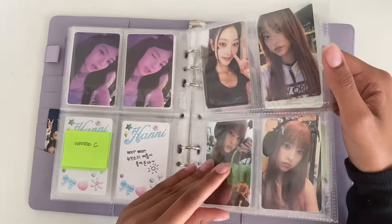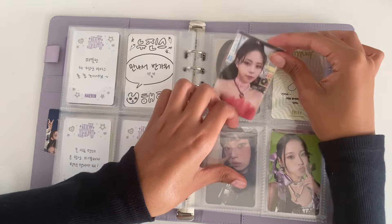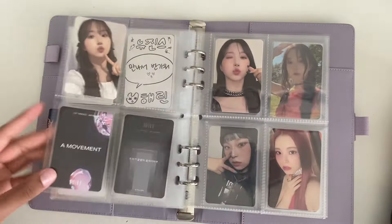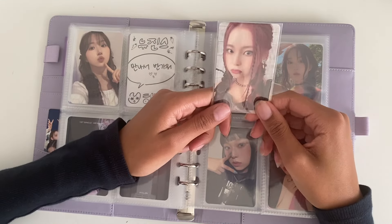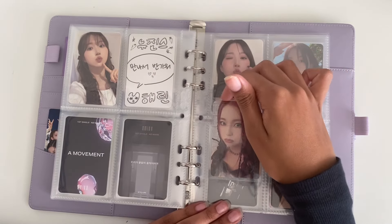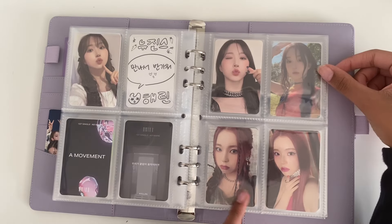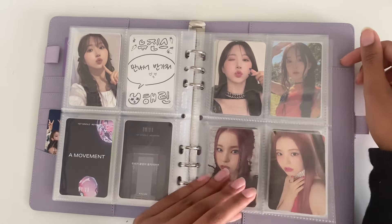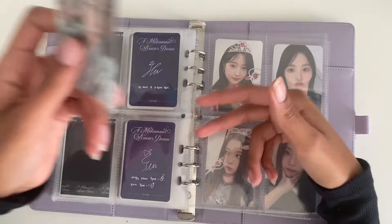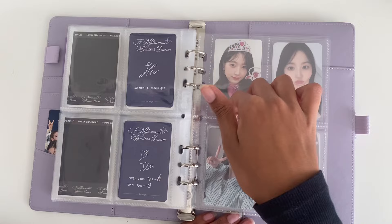I have no cards for Honey, but I have some NMIXX cards. For this first page I have this Kyujin, which is the other card I needed for Admire, so I'm gonna put this one right here — she's done for Admire. I just need to get Haewon's, and then for Antwerp I have this one as well. Also, if my voice sounds weird it's because I'm getting over sickness and I'm still very congested. I have both of her light version cards for Antwerp, and then the last card I have is for A Midsummer — I have this one from the other version, and it goes right here.